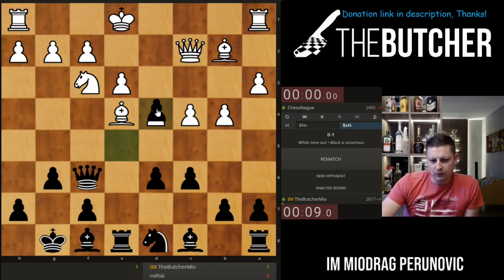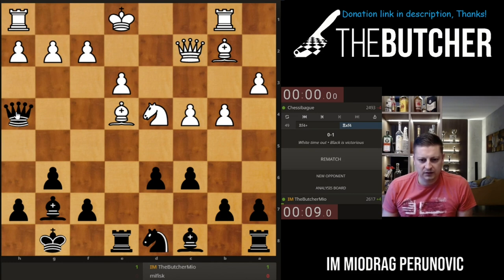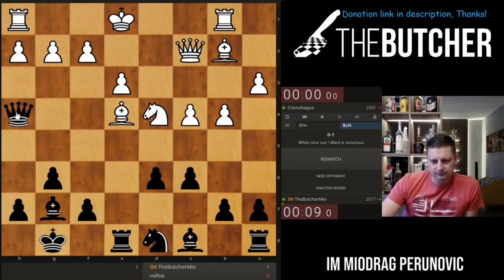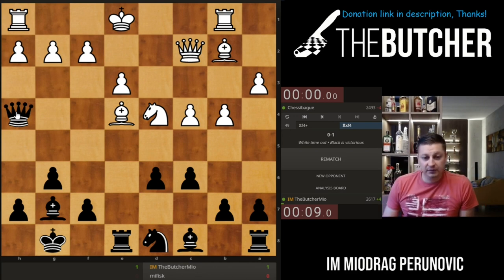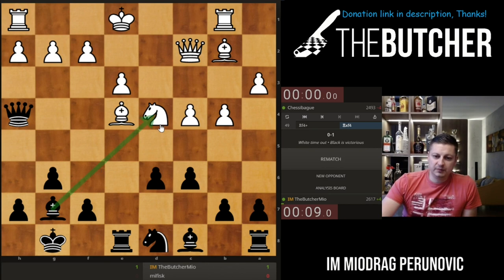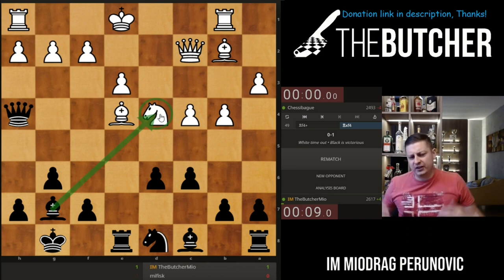I'm happy if you do d4. Because now I have this one threatening your bishop, and I'm threatening queen h4 — oh, did he just blunder? I believe he did. I believe he blundered because if he moves the bishop I'll take with bishop on d4. Yeah, d4 was such a bad move — you can't go and break in the center with an exposed king.